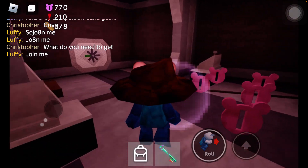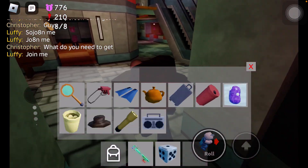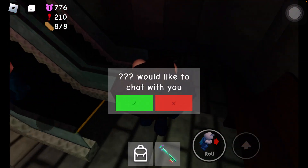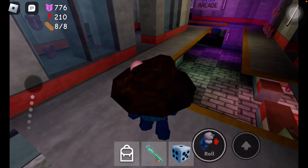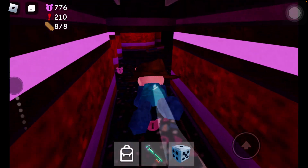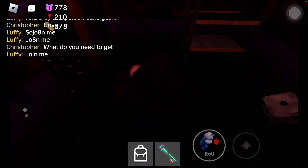This will open up right here, and you'll need a four-digit code. So you're going to buy the dice from the shop, and you're going to go into this room right here. You're going to go to this room and roll the dice four times to get the code.